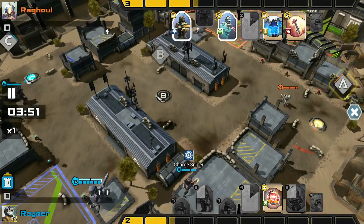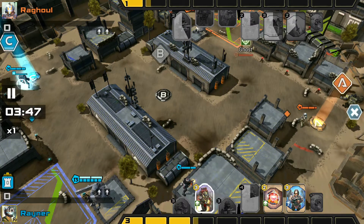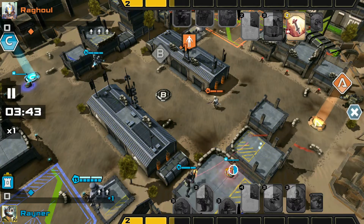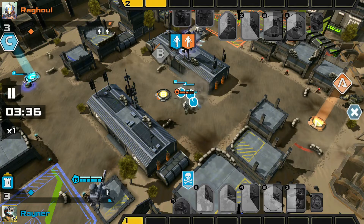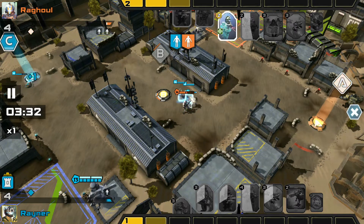He loves to lead it off with some turret protection right there. From that spot, they can't see the gunner due to the line of sight. However, it is protected slightly more from the turret. The Ghost does come in to take him out, but Raynor expected it, put the mine down, and was actually able to save the Ghost — but forcing Raghul to use the Missile to finish off the Charge Sniper.